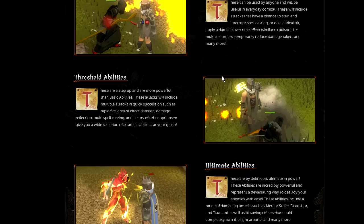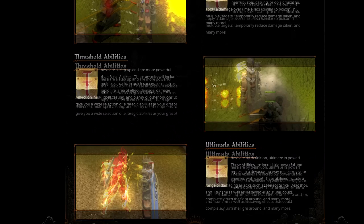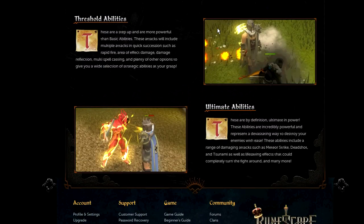Threshold abilities will be more powerful than basic abilities and will include multiple attacks in quick succession, such as rapid fire, area of effect damage, damage reflection, multi-spell casting, and plenty of other options to give you a wide selection of strategic choices. Ultimate abilities are by definition ultimate in power — incredibly powerful and representing a devastating way to destroy your enemies, including abilities like Meteor Strike, Deadshot, and Tsunami, as well as life-saving effects that could completely turn the fight around.